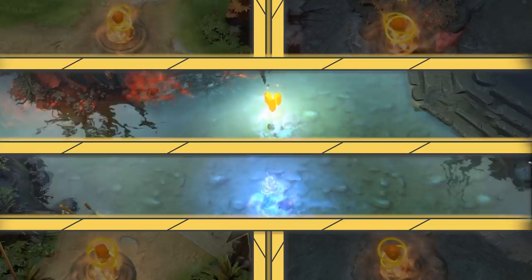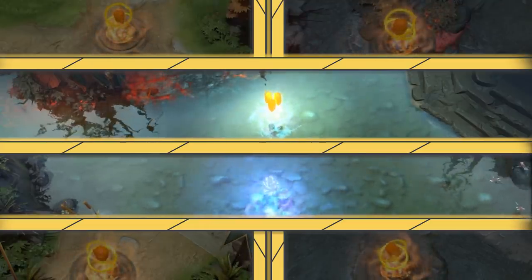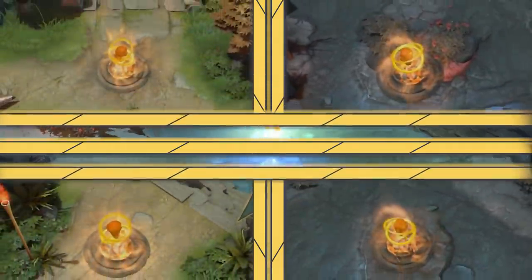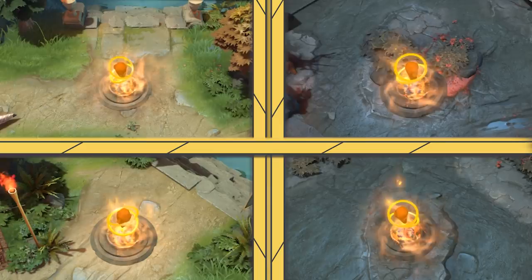The runes that spawn in the river are power runes that enhance your hero temporarily after grabbing them, and they can only spawn in the river. The runes that spawn in the four jungle spots are bounty runes, and they award gold to everyone on the team who takes them.